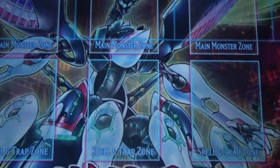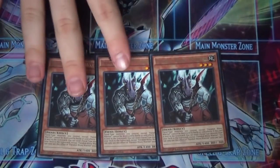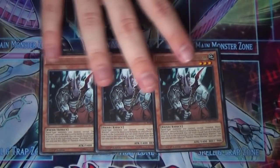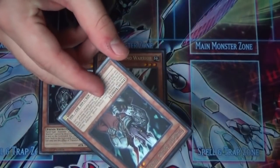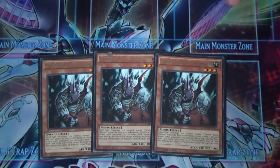Moving on to auxiliary monsters — I have three Fiendish Rhino Warrior. While this guy is face-up on the field, Fiend monsters you control cannot be destroyed by card effects, meaning you can keep summoning Burning Abyss monsters without worrying about destruction. When he's sent to the graveyard, you can send one Fiend monster from your deck to the graveyard. Really cool card. The only downside is he isn't a DARK Fiend, but he is a Fiend.